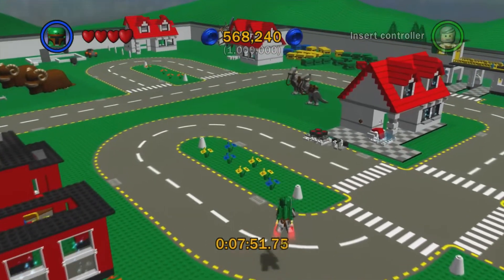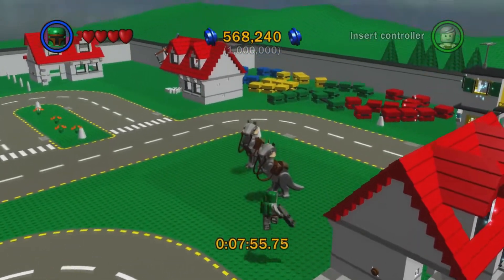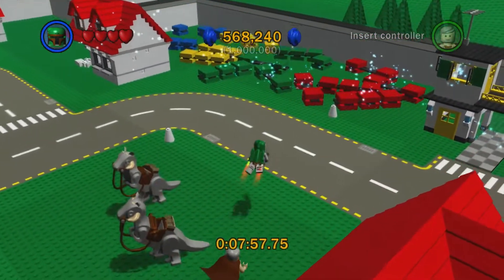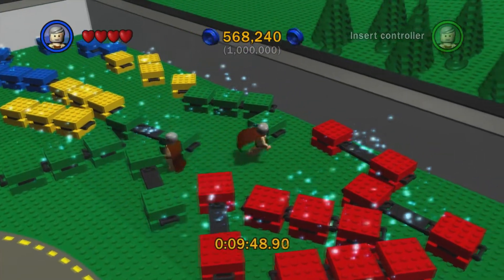I'm going to show you the LEGO blocks next. You'll see over here there's a series of LEGO blocks with four different colors — red, green, yellow, and blue. Yep, you guessed it. We're going to spell the word LEGO.